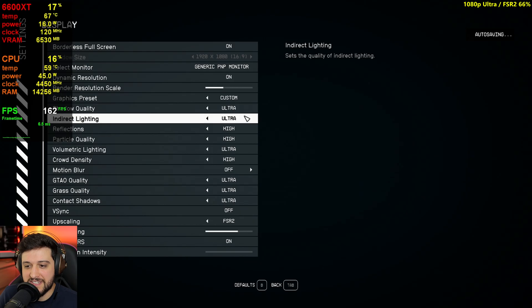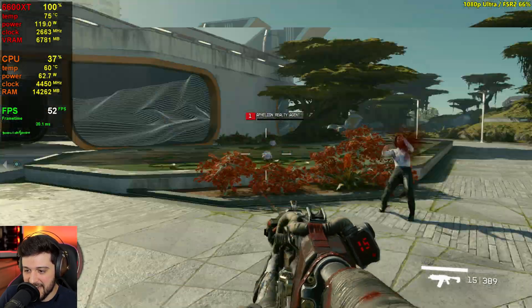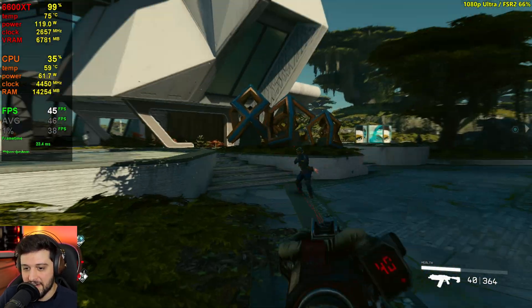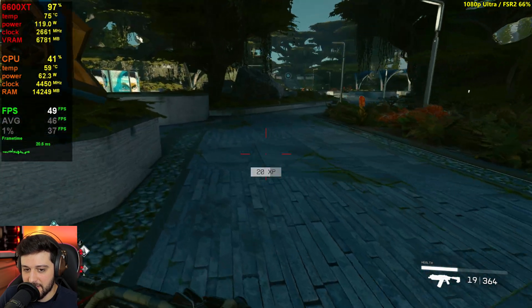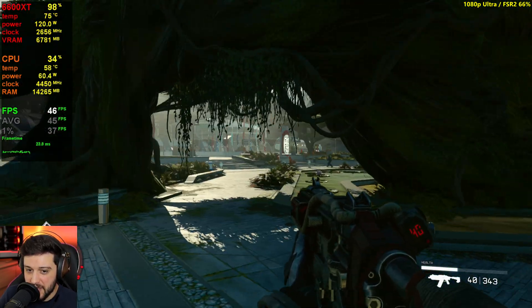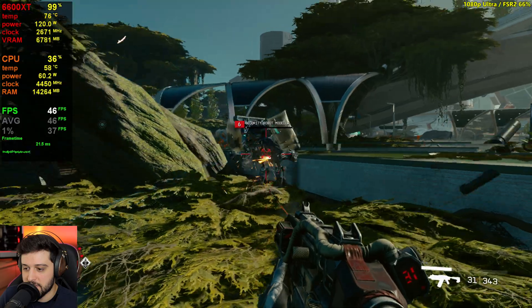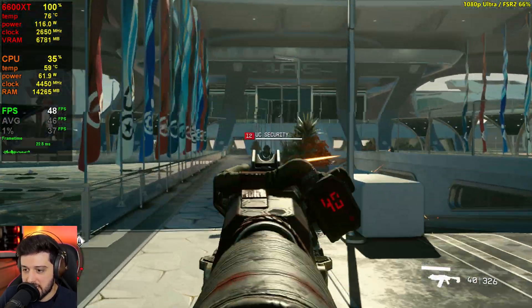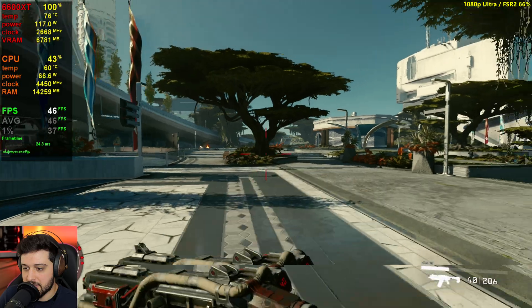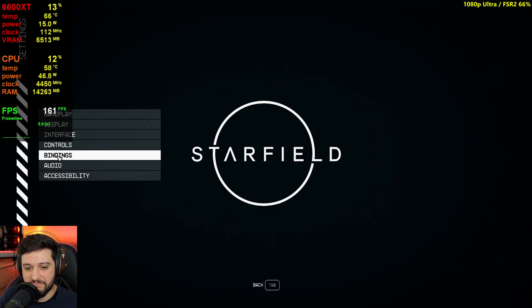Should we try 66% just to keep things consistent, since that's the quality setting for FSR? That's pretty much the same thing — maybe it won't even dip into the high 30s. Previously it dropped to 40 flat around here; now we're getting 43-44, sometimes 42. That 3% change in resolution scale gets you a couple more FPS — a little bit higher than I expected, honestly. We got 46 FPS average and 37 FPS 1% lows.